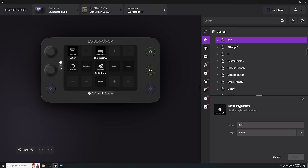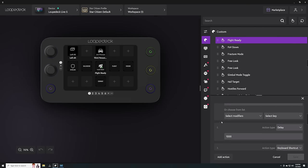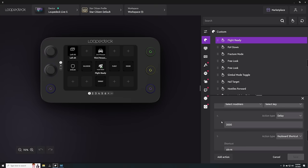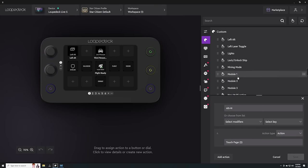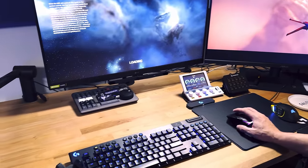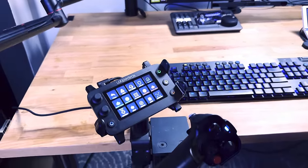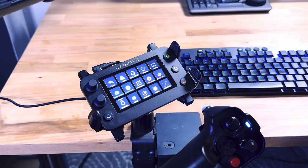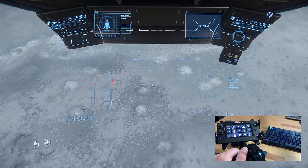My custom profile utilizes the default keys whenever possible. My Flight Ready button doesn't use default Right Alt R right now — it presses U to turn on power, then I for engines, then calls ATC with Alt N, and then swaps the page on the Loupedeck. I'd like to go through some of the keys I tend to use most, as some feel natural to use on your stick exclusively — like firing weapons — while less time-sensitive actions are really fun and immersive to take your hand off your stick and press.